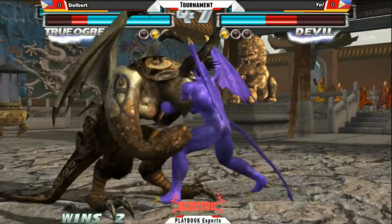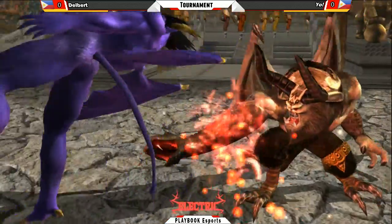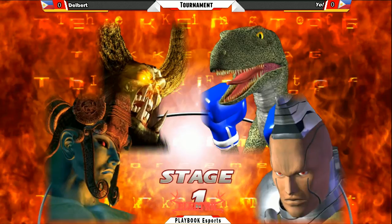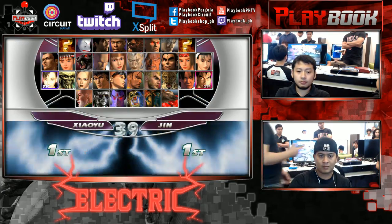Forward 2 doesn't connect. Nice waning moon — big damage here. Finishes it off with a forward 2, the safer option there. That is one match going to Delbert.